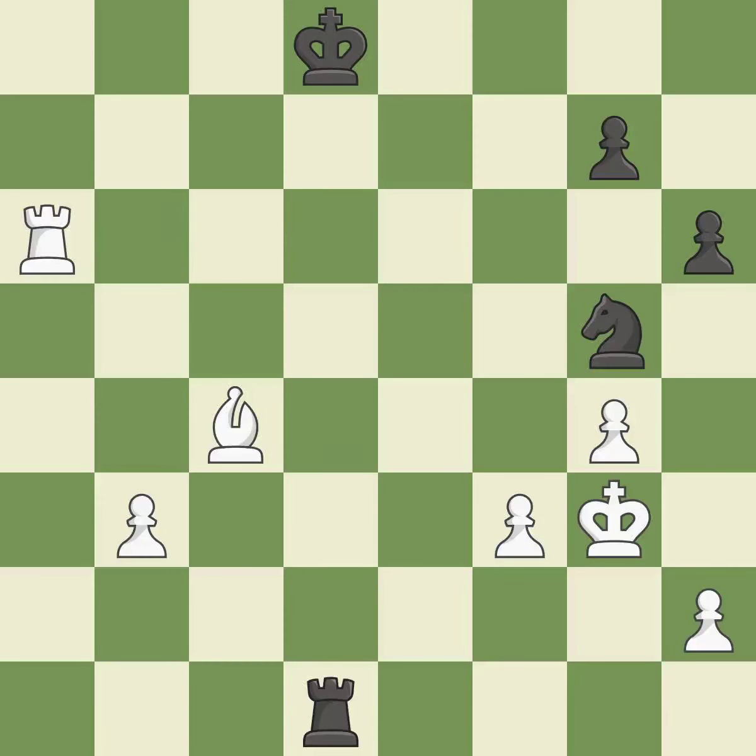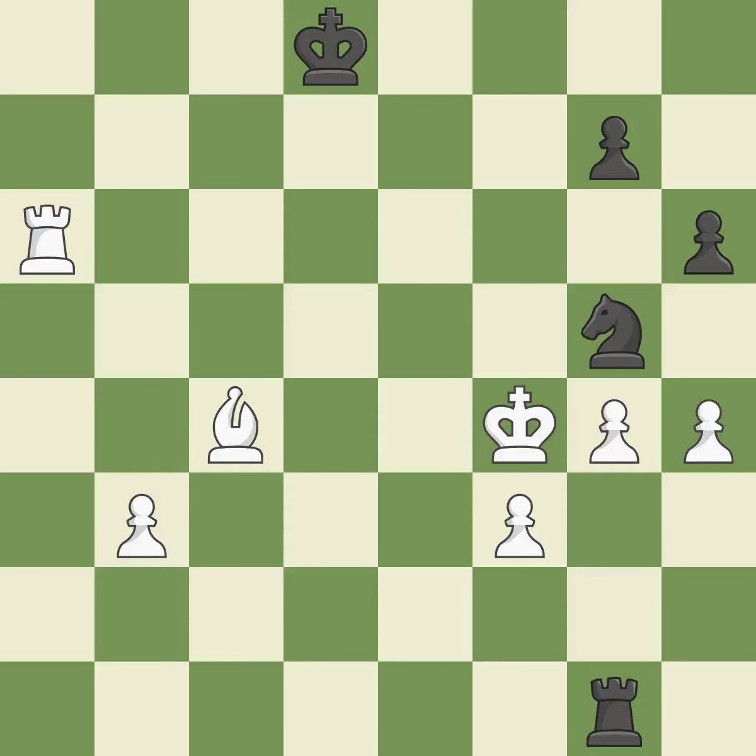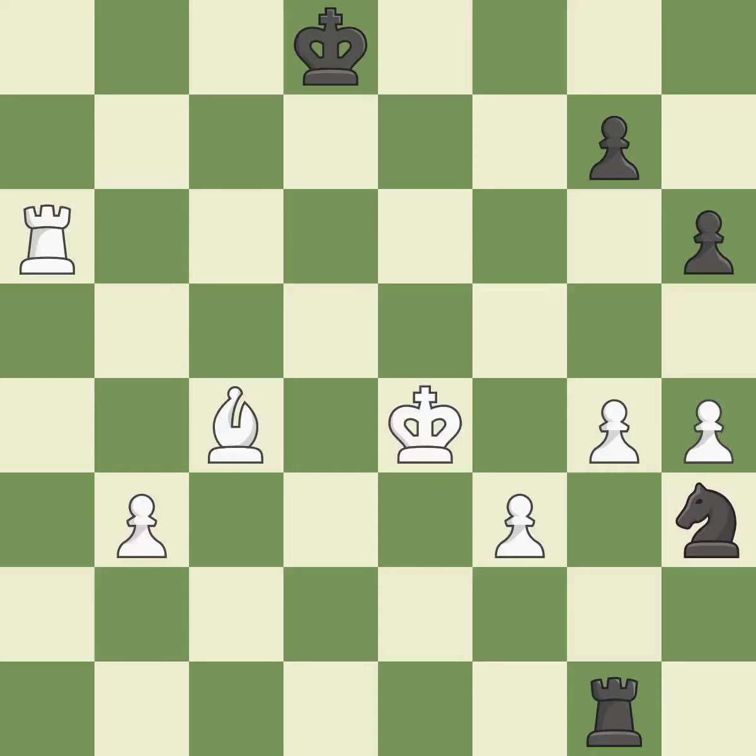The knight is brought to safety. A pawn kicks the opposing knight, forcing it to move or risk being captured — ideal. The best choice. This moves the checking rook farther away — quite good. This moves the knight to safety — excellent. This evades the check from the knight — excellent.